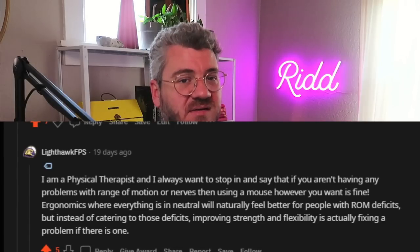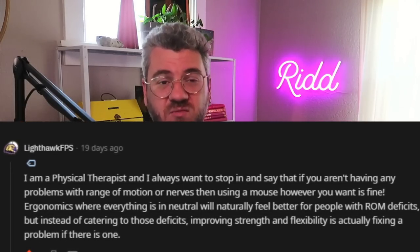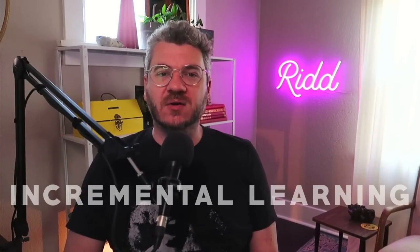The key thing here is just listen to your body. Try to keep things neutral and make adjustments if you're experiencing pain — but also don't overthink this. As Lighthawk, who is an actual physical therapist, says: as long as you aren't having problems with range of motion, nerves, or pain, then any way you want to hold the mouse is fine. When training reactivity, I would highly suggest using an incremental learning method, which is essential if you're over 25, but younger players can do this too. Around age 25 is when your brain becomes less plastic — meaning it is more difficult to change, particularly major changes all at once.